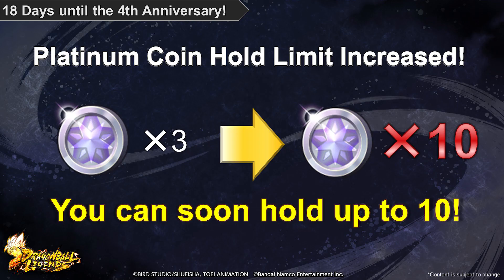The maximum amount of Platinum Coins you can hold will be increased from 3 to 10. You tend to earn a lot of Platinum Coins when there's a Hoi Poi Event going on where you can get a ton of these items, so this should make them easier to manage.